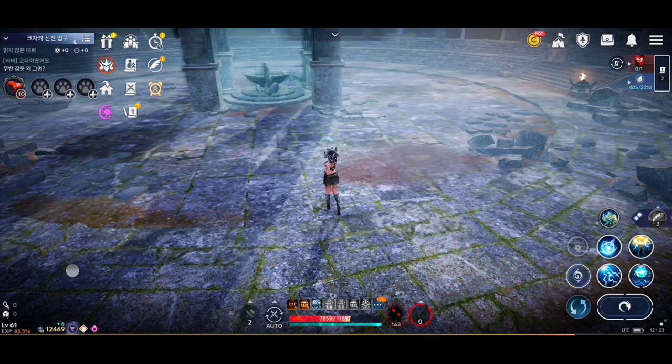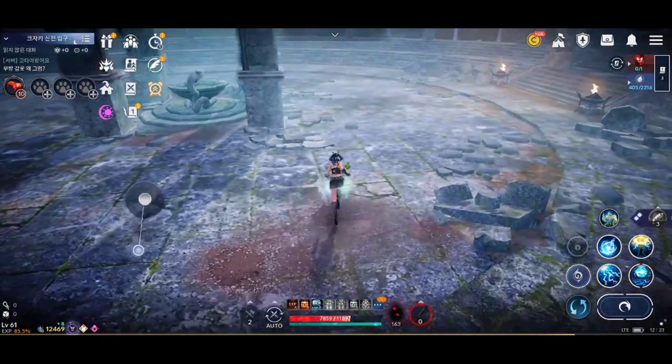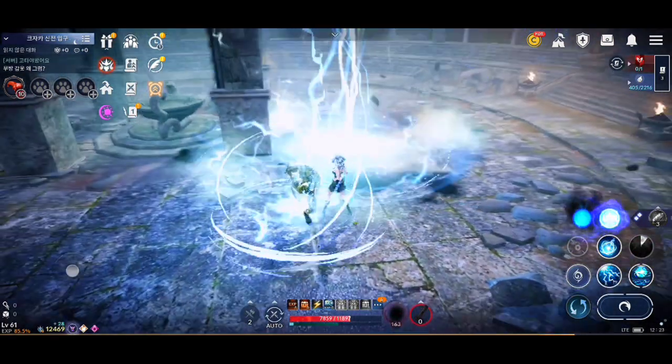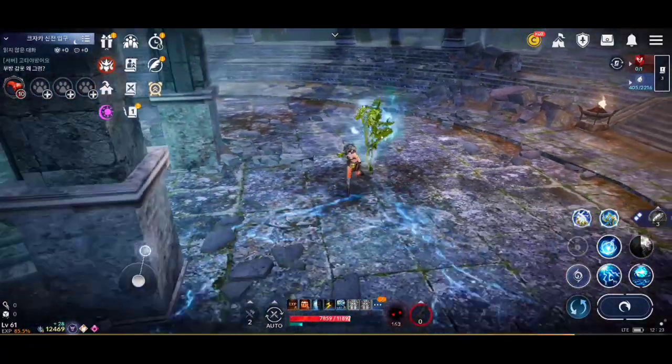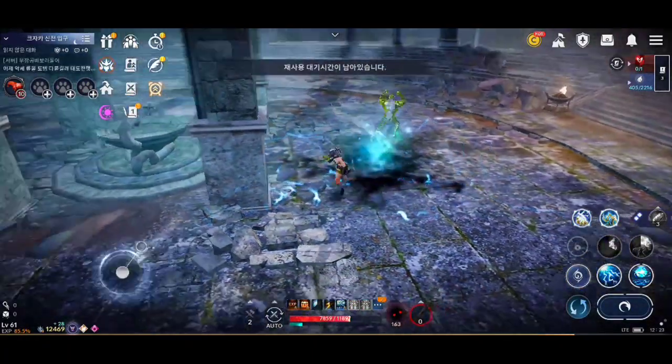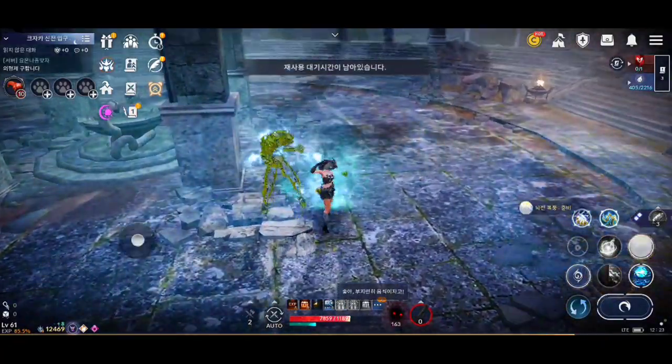A new effect has been added to the passive skill of this class, which can be activated by using any skills while the mana bar is at 80 or higher points. This new effect is called Thunder and it lasts for 15 seconds when activated, and it consumes the full mana bar.